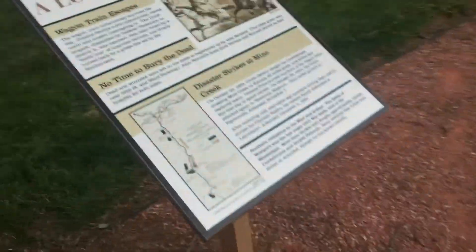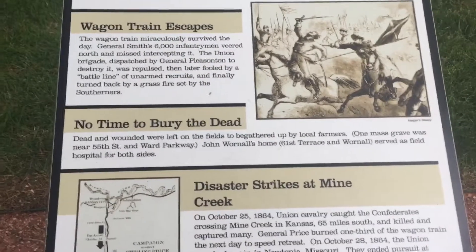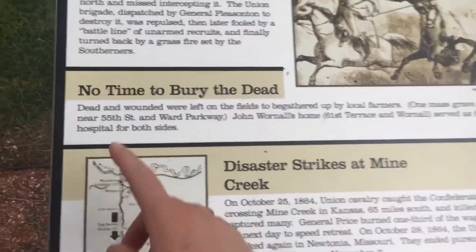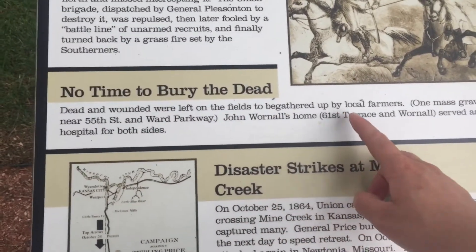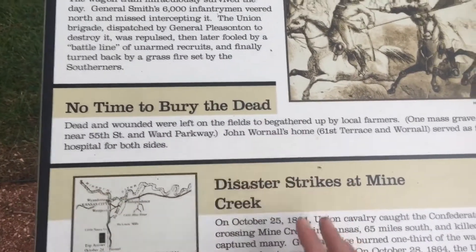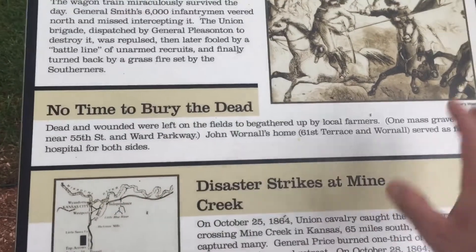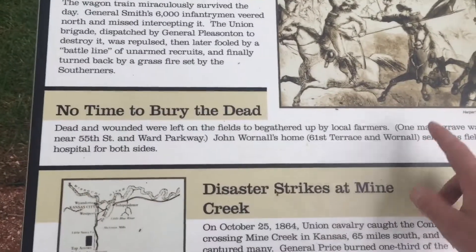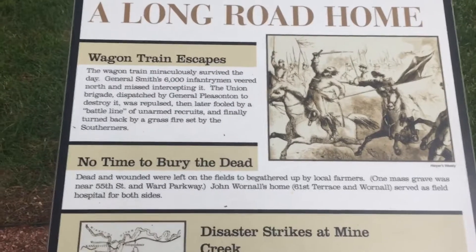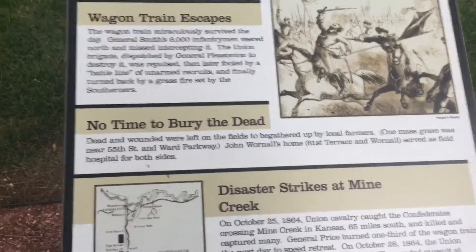Now, how do I know about this burial? Well, we have the wagon train escape. General Price takes his wagon train back, and a sign says: no time to bury the dead. Dead and wounded were left on the fields to be gathered up by local farmers. One mass grave was near 55th Street and Ward Parkway — where I filmed that other video. John Warnell's home at 61st Terrace and Warnell served as a field hospital for both sides. So they had multiple mass graves, and I know about this because I stopped to read the sign.